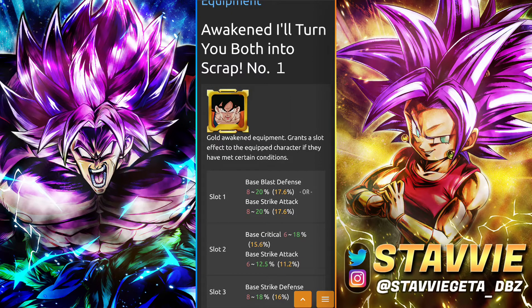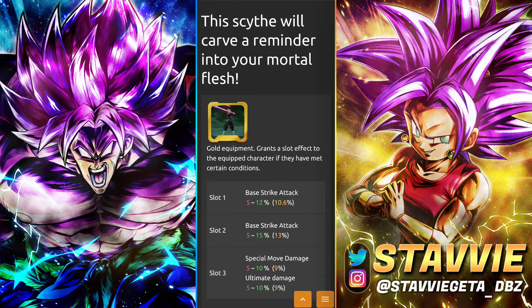Next up we've got the Awakened I'll Turn You Both Into Scrap, which works for all red melee types. The Unawakened version comes via Equip Metals or Z Metals. At the beginning you're either getting Blast Defense or Strike Attack, and then Critical and Strike Attack in the middle, and Strike Defense on the end. So you're either getting double defenses and a small Strike Attack with Critical in the middle, or a really hefty Strike Attack with Critical and then Strike Defense on the back end. Newly added with the Whale Coins and Z Metals, we have This Scythe Will Carve a Reminder into Your Mortal Flesh — that's got Strike, Strike, Special Move, and Ultimate. Purely offensive, but for a guy who doesn't really tank very well, that's a nice thing to have.